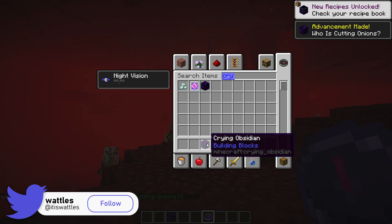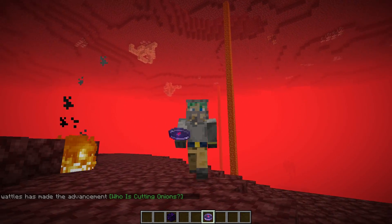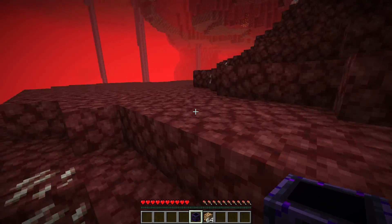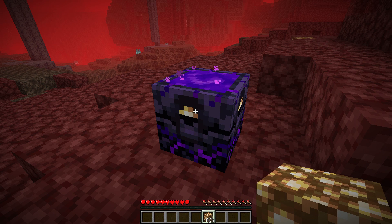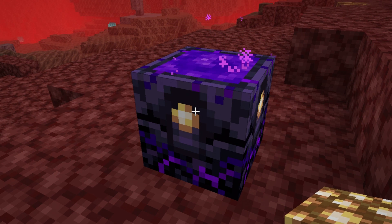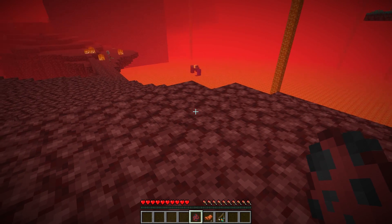The next advancement requires a bit of a grind in survival. You'll need to get a Respawn Anchor, place it down, use some Glowstone on it, and charge it all the way up. The advancement for doing this is called Not Quite Nine Lives - get it? Nine lives, cats, but this thing has four charges.